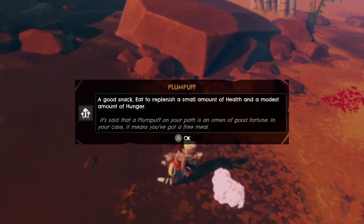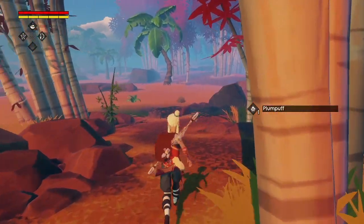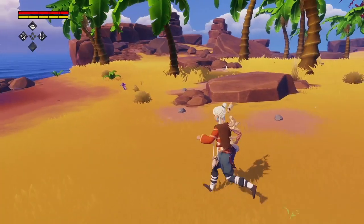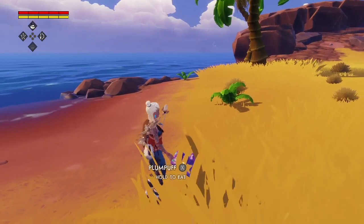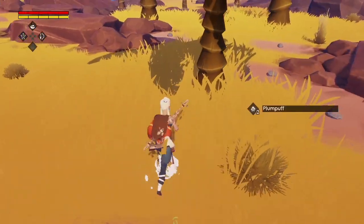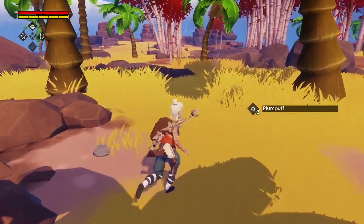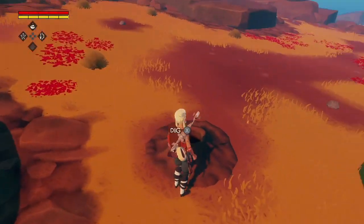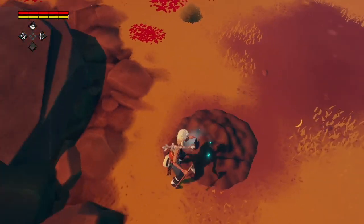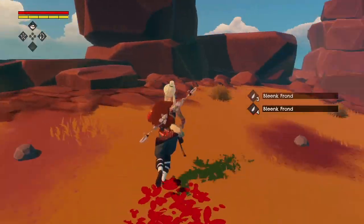Plum puff — that's so cute, 'an omen of good fortune, in your case it means you have a free meal.' This island is mercifully free of creatures that are going to try and kill me. I see some in the distance but those aren't the scary kind — those are the regular kind. These are burrows where little creatures live, and if you dig them you get the fronds of these creatures.